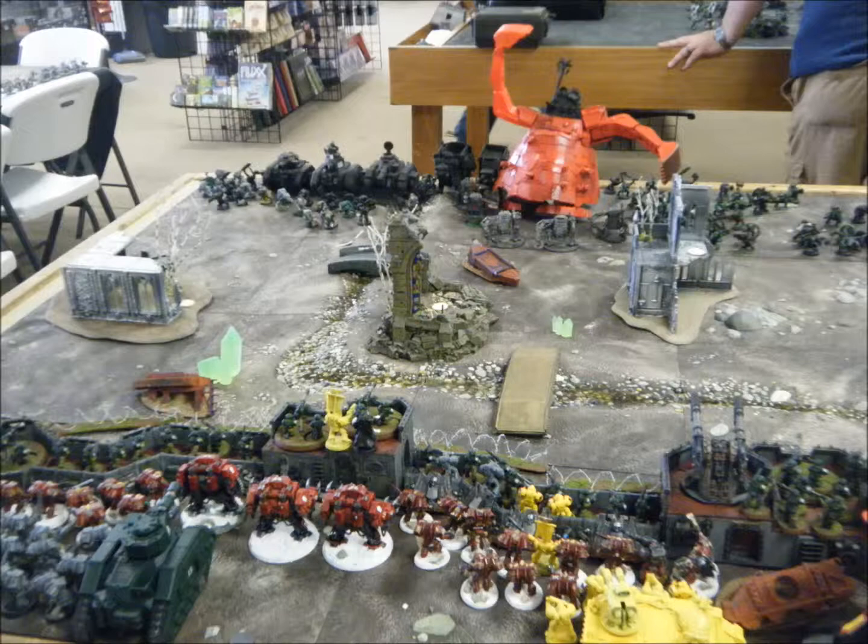So if you're doing a 2,000 point game, that formation is almost 1,000 points. That gives you the rest of your points to either add additional units — so you could add a second squad of Tomb Blades, another one or two squads of Warriors, Lychguard, Triarch Praetorians, maybe a Monolith, whatever you wanted — or put in upgrades and increase squad size. That's basically what a formation is: a frame that had certain elements already put together for you, giving you the ability to build out the rest of the army.